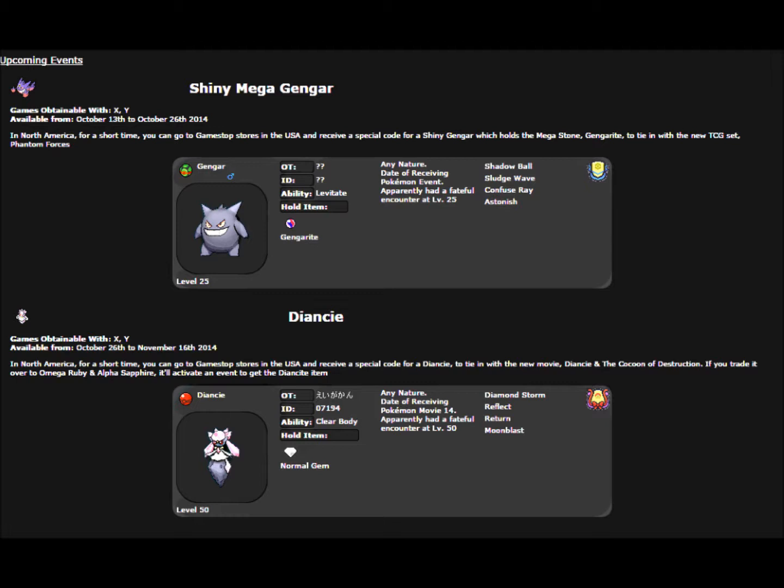For Diancie, it starts on the 26th where Shiny Mega Gengar ends, so Diancie starts on the 26th and ends on the 16th. It already has the original trainer and ID, so I have no idea what's going on with that, but it will be holding the Normal Gem. Again, it will be a random nature and IVs, so if you want to go ahead and soft reset it for the IVs, you're more than welcome to do so.